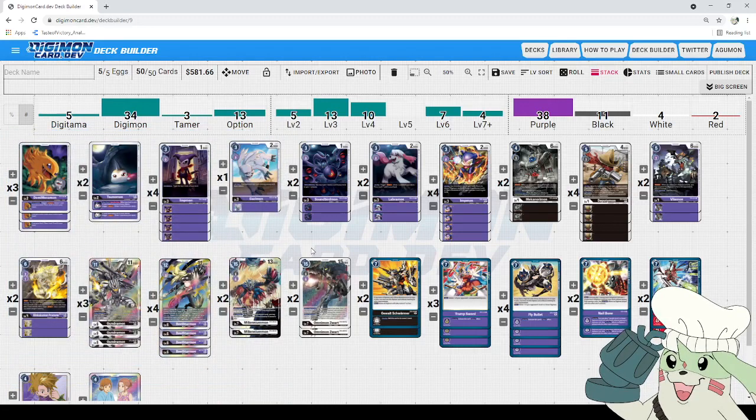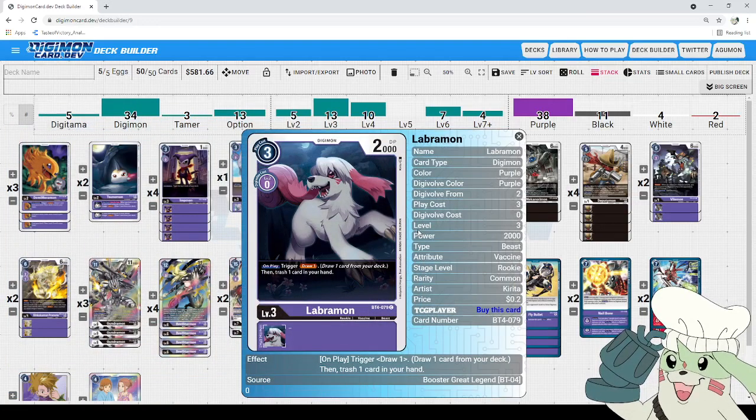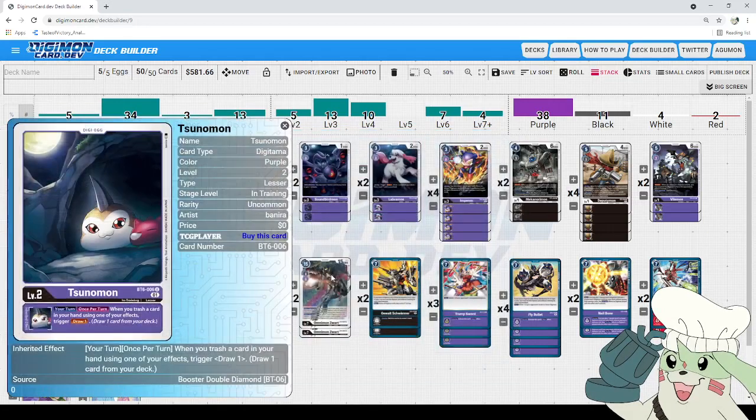We also run two Sunomon, a new baby introduced in booster set six. Sunomon lets something like a Labramon become a plus-one instead of just replacing the card you discarded off its effect, thanks to Sunomon. Both of these eggs offer a lot of synergy for the discarding in this deck and help us not only draw into our win-cons but also set up the conditions to meet for those win-cons.